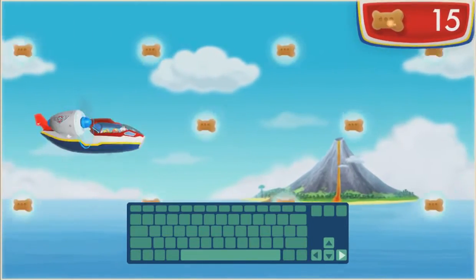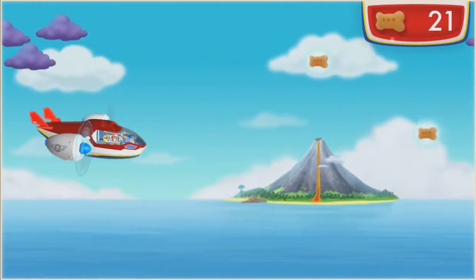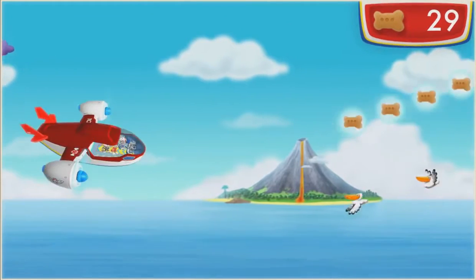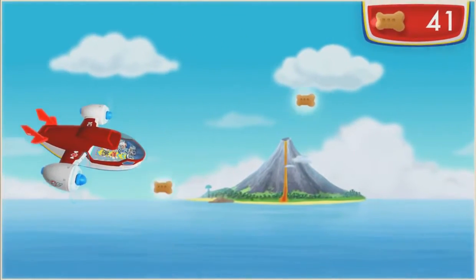Alright, off to the island. Help robot dog fly us over to the island in the air patroller. Move the air patroller up and down to collect pup treats and avoid things in our way. Nice moves!